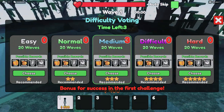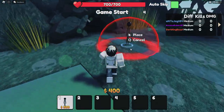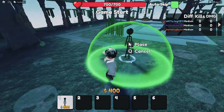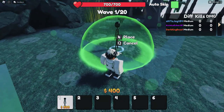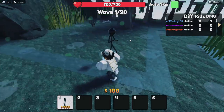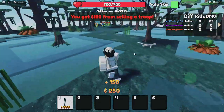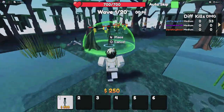Games like this are usually the same on Roblox — it's the same concept, you just place units in and the stickman characters attack the incoming enemies. Oh, that's an interesting animation. I missed the placement spot — but it doesn't matter.